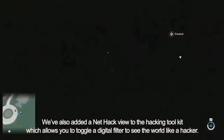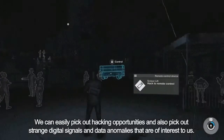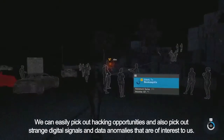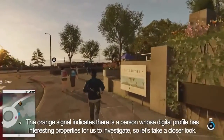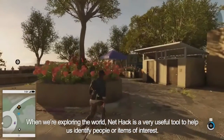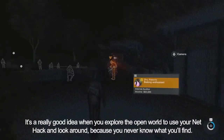We've also added a NetHack view to the hacking toolkit, which allows you to toggle a digital filter to see the world like a hacker. We can easily pick out hacking opportunities and also pick out strange digital signals and data anomalies that are of interest to us. The orange signal indicates that there's a person whose digital profile has interesting properties for us to investigate. NetHack is a very useful tool to help us identify people or items of interest when exploring the world — you never know what you'll find.